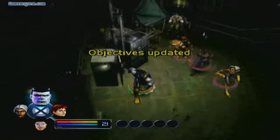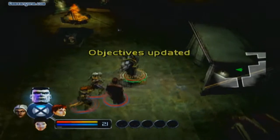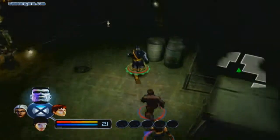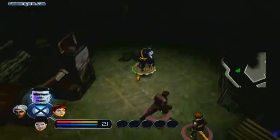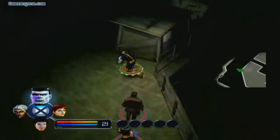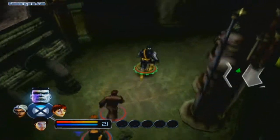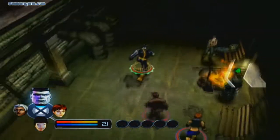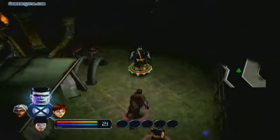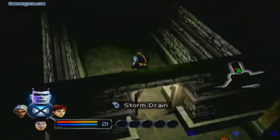Alright, so the door's open. It's good that we're starting this mission in the Morlock Haven. Let's go over there and search for Marrow — she's bound to be around here somewhere. I go through the area looking for the next zone entrance. There it is. Alright, let's go into the storm drain.